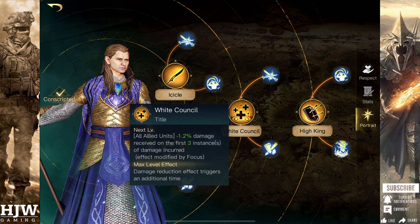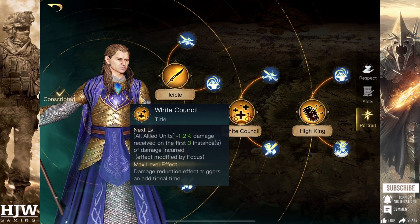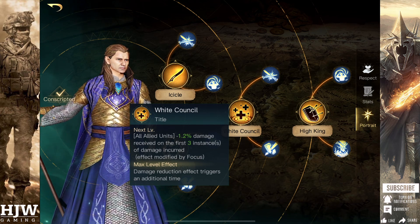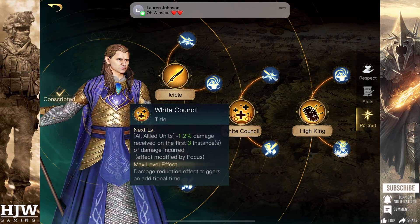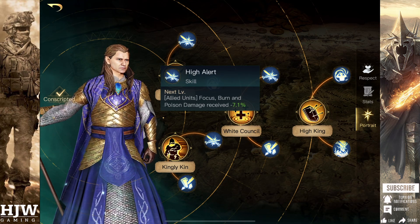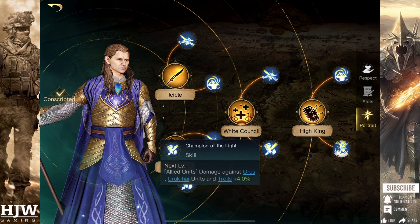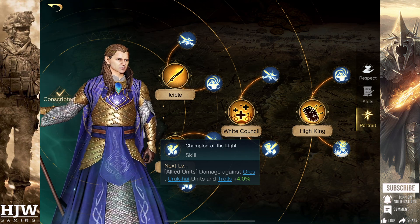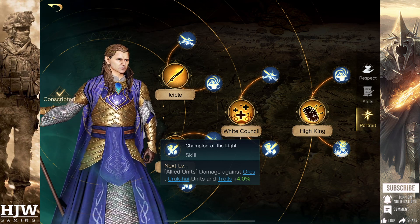The Respect 3 skill tree is a standard White Council skill tree. The White Council title skill offers up to 20% reduced damage for your first 3 instances of damage, and when fully maximised this will trigger a 4th time. The top sub skill is the very useful High Alert, which can reduce Focus, Burn and Poison damage received by your units by up to 50%. The second sub skill is Champion of Light, which makes all allied units do bonus damage against Orc, Uruk-hai and Troll units — starting at 4% and going up to 28% with 7 skill points.